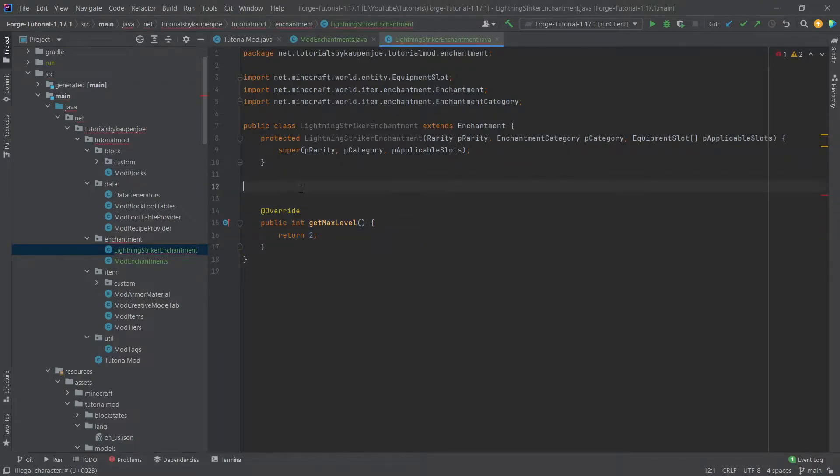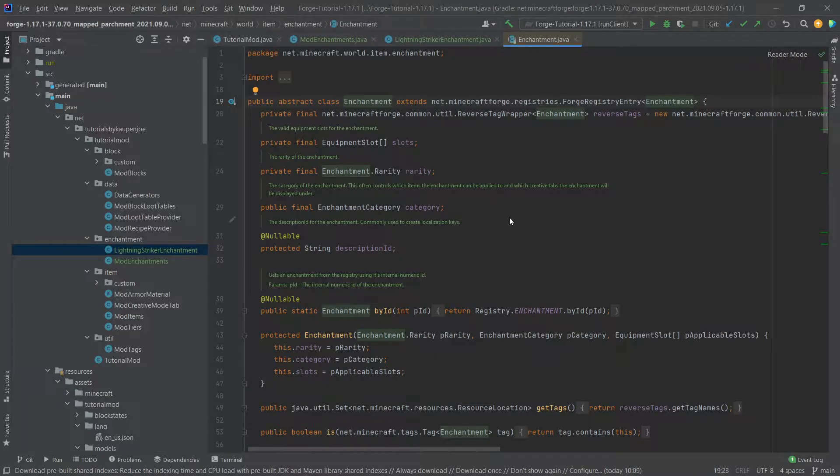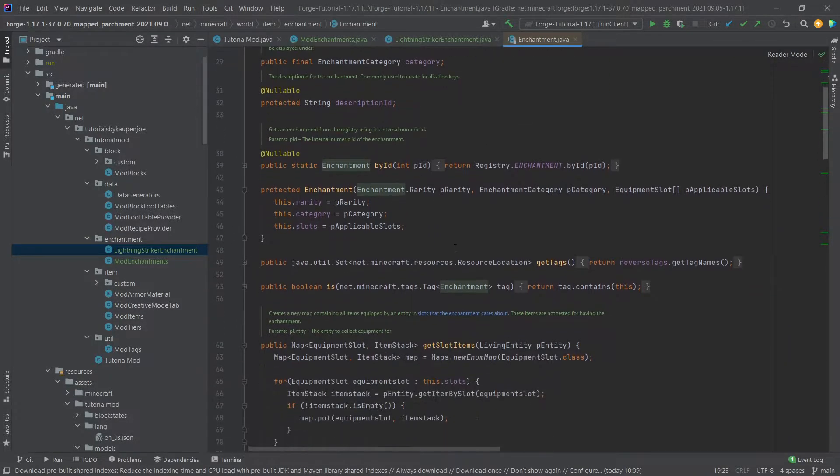This enchantment basically has two levels, and this is very important because it also determines how many books are actually generated — the books that automatically generate when you create an enchantment and register it properly. Now I want to direct your attention to the Enchantment class — let's middle-mouse-button click on this and go through a few things here.